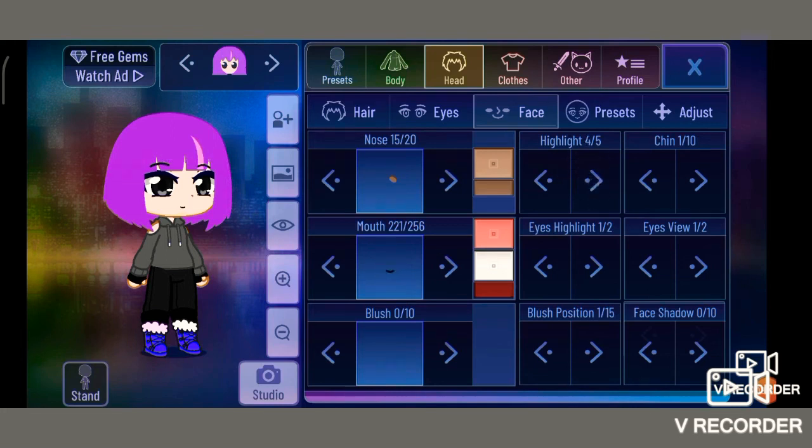The highlight is the streak on your hair, so you can choose which one. I actually kind of like this one because it's kind of cool. The chin — you can change it. The eye highlight — yeah, it looks better like this. Blush position — oh, I didn't put the blush. I really like the blushes, they're kind of cute. I mean, who doesn't love blushes, but I don't blush that often.